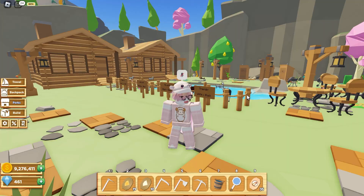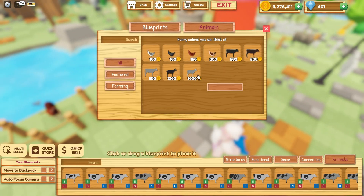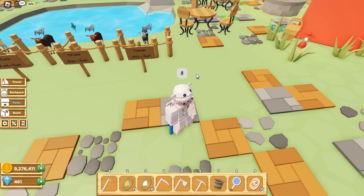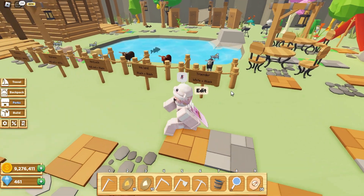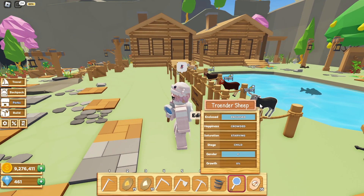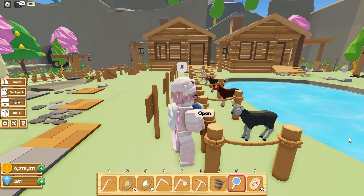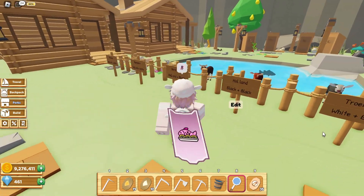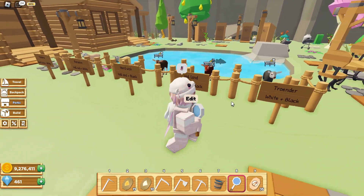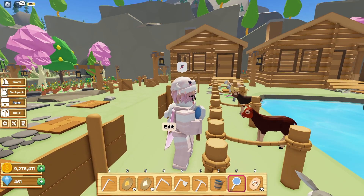Quick recap: the first two sheep can be found at the animals part of the build shop — the black and the white sheep. With the white and black sheep you can make the Troander sheep, which looks like this. A black and black sheep makes a Holland sheep, which looks like this.